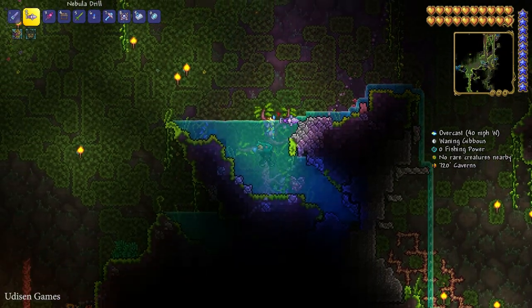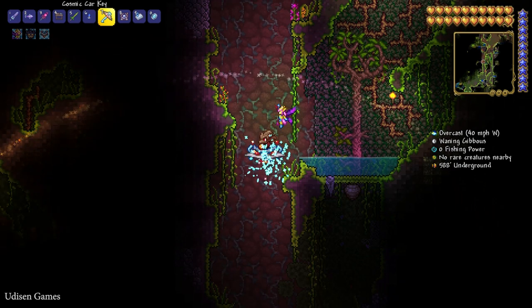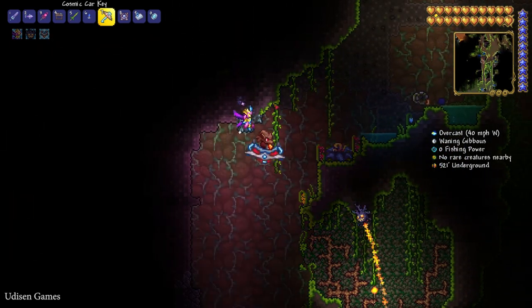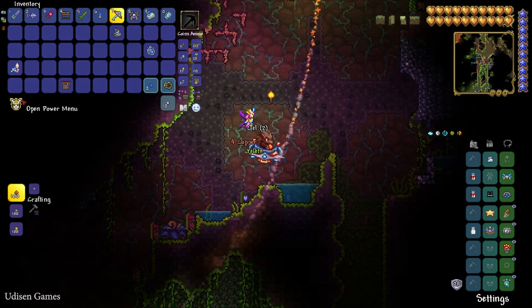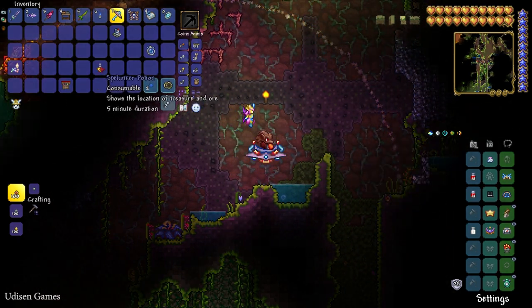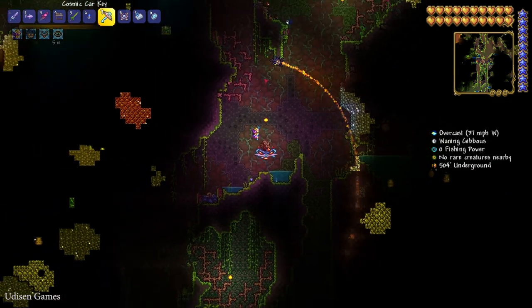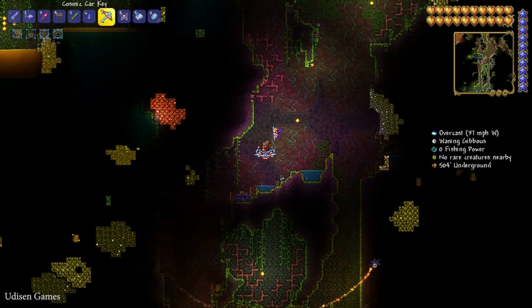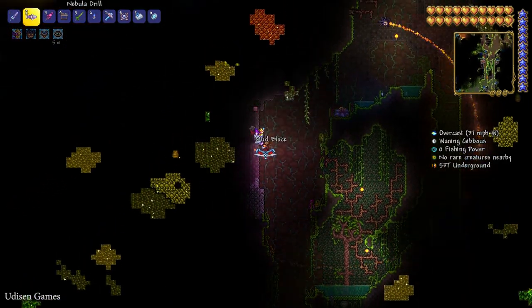I don't see any Chlorophyte here. If you want to find Chlorophyte in the underground jungle fast, use a Spelunker Potion — consume it and you can see all ores around you. Chlorophyte has a green color.